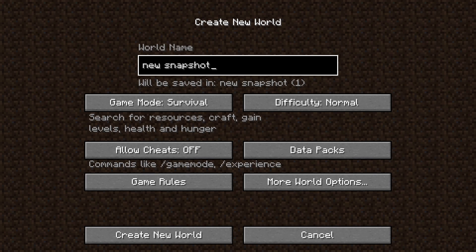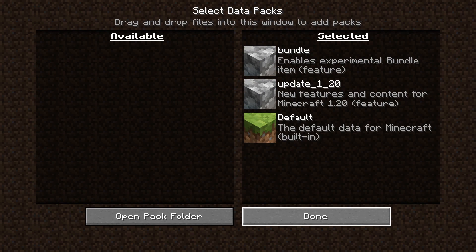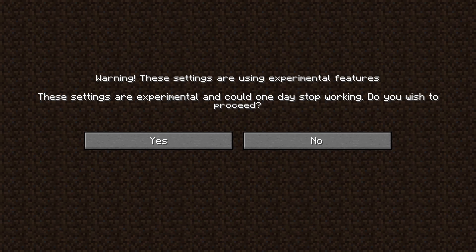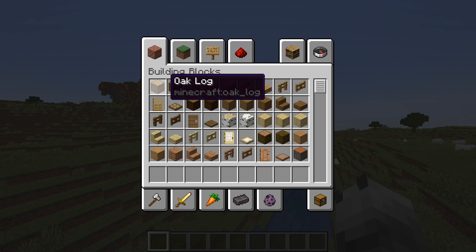They added some things in the newest snapshot and you actually have to go to update 1.20 — that's the experimental features toggle, that's how you enable them. Without them you still get the UI of the update for some reason, but you don't get any of the items.